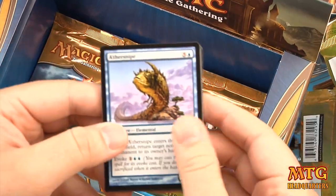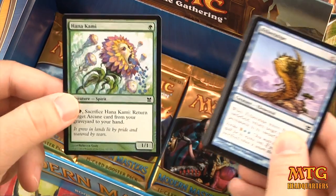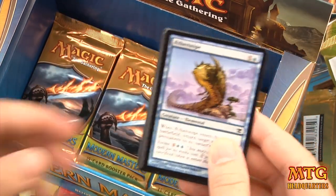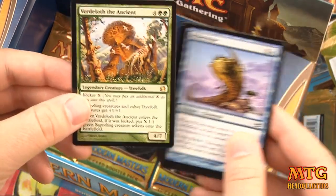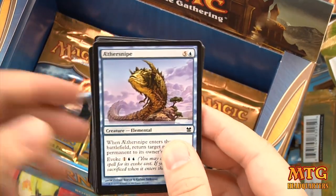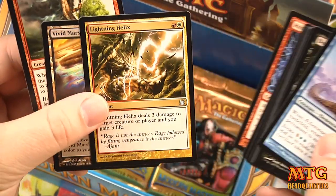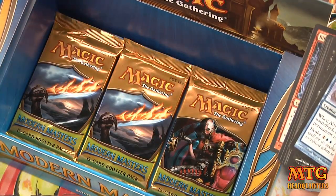Pack 20 — Worm token, foil Hanakami, and our rare is Venser the Ancient. Uncommons include Thundercloud Shaman — love that art — Vivid Marsh, and Lightning Helix. Good packs in this box, I must say.